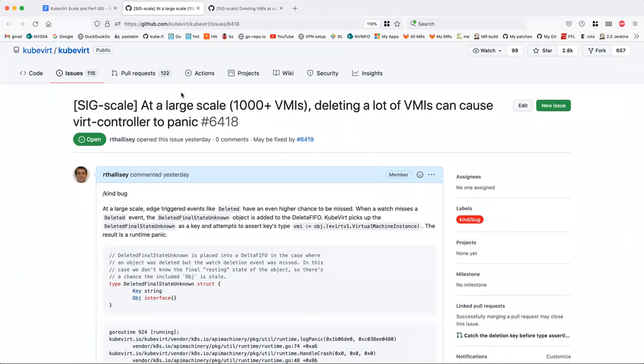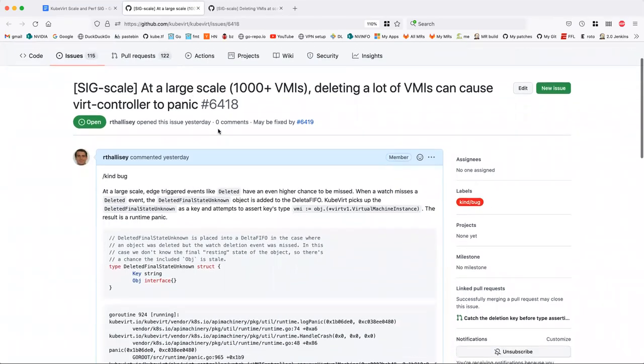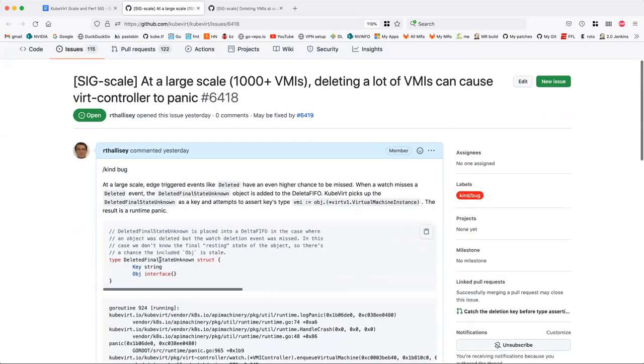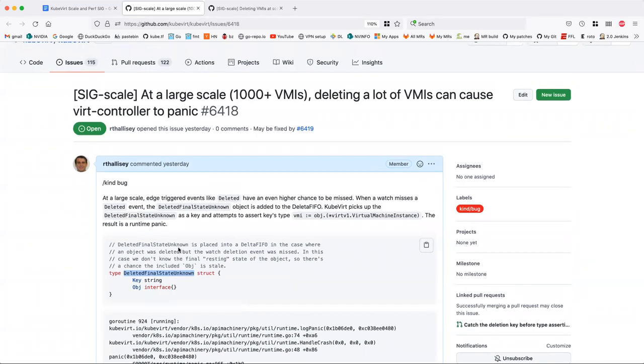This is kind of neat. There are multiple objects that actually have handlers for this key — pods and data volumes have catches for it. I think it was just virtual machine instances that was missing it. It occurs in rare cases; I've never seen this before. It just occurred at this very specific scale and doesn't occur all the time.